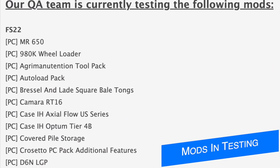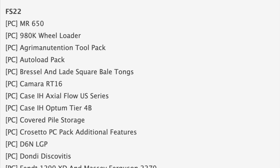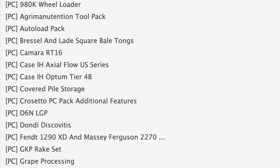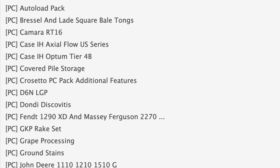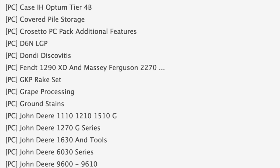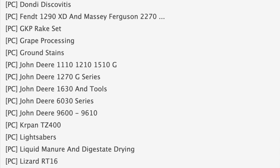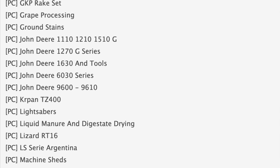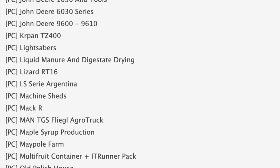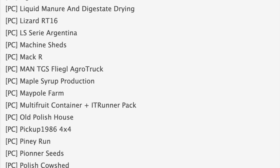Starting off today with the mod testing list, which is up to 50 mods from 48 yesterday — only two extra ones. We've still got the Case IH Axle Flow in testing, but the Optum is back on the list. We also have the Dandy Discovitus, which is going to need a Giants approval for getting into the game. We've also got grain processing, ground stains, plenty of John Deere tractors and logging equipment. The lightsabers are still in testing — I would not expect to see those for another month or so, probably around May the 4th.